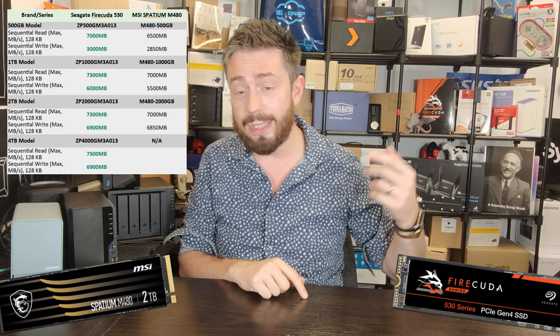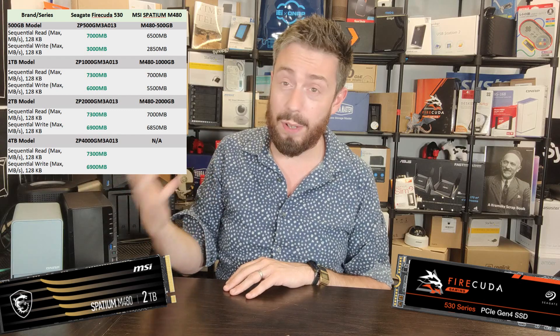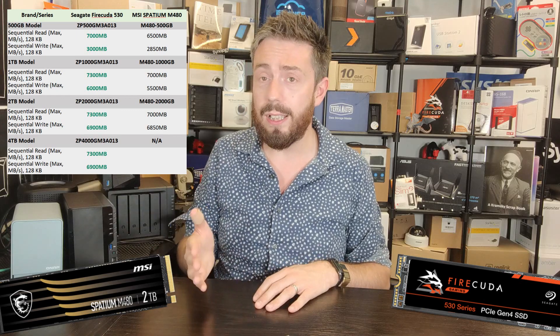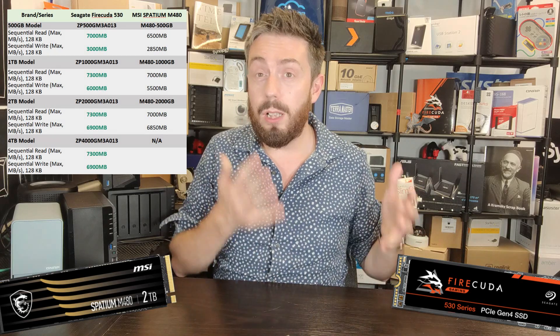As we go into the larger capacities, the Seagate hits 7,300 MB/s read on every other capacity, with write going 6,000 to 6,900 MB/s on the FireCuda 530, while the Spatium hits 5,500 and 6,850 MB/s on those larger capacities — still very good, but given they both use the same controller, it's surprising to see such a noticeable disparity. Both use double-sided NAND at larger capacities, so whether it comes down to DRAM or the NAND layer arrangement, it's a weirdly inconsistent range of performance.